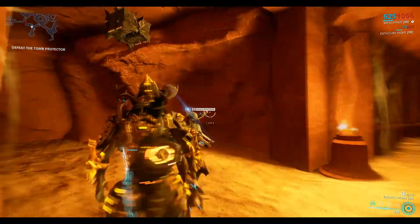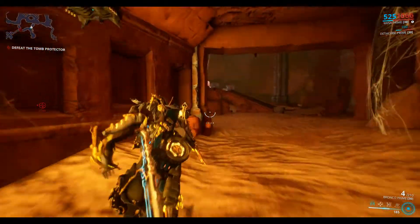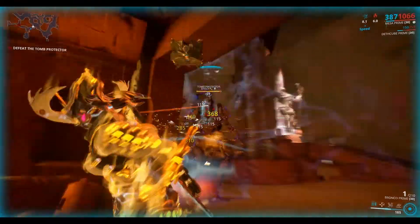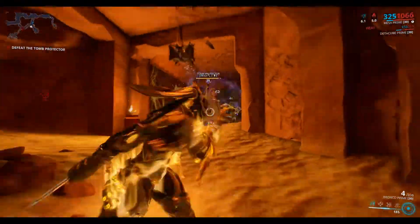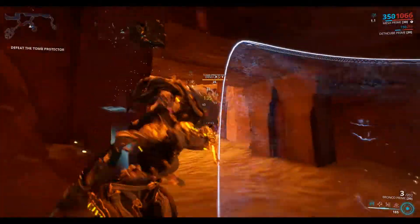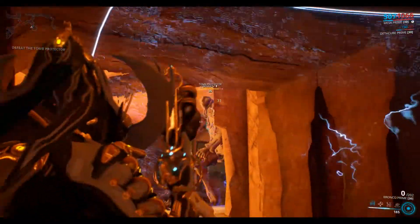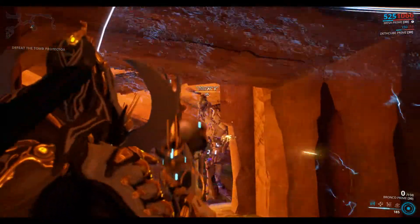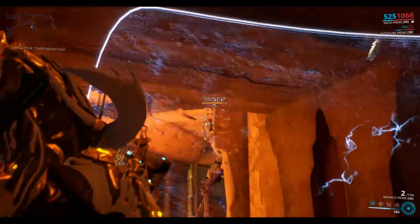He's gotten down to a point where he goes into his sarcophagus, and then out comes the Tomb Protector Effigy, which is like another stone creature. And you can see here — if I stay in these tunnels, he gets stuck on the ceiling. He can't come in too far, so we can keep a bit of distance between this guy and us.